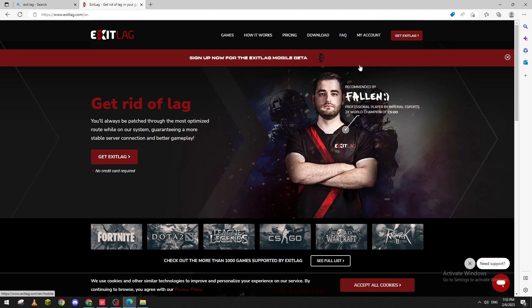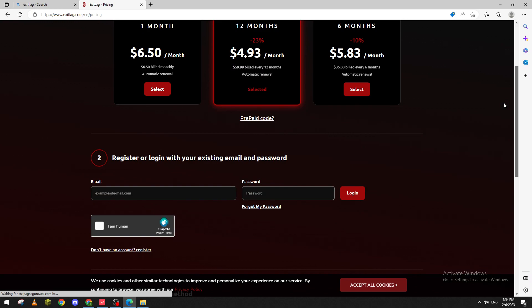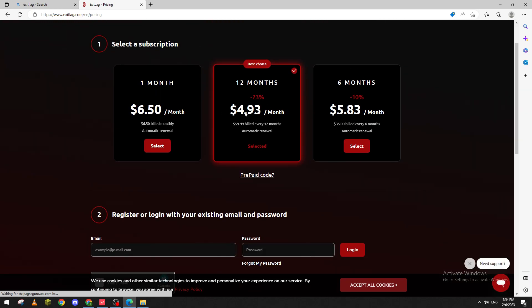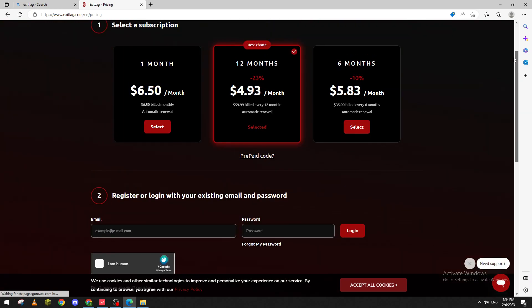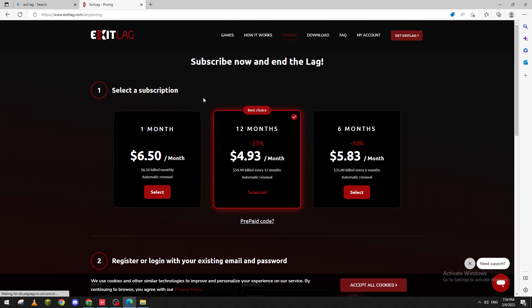If it works well, get the subscription, which is really decent — about five or six dollars per month, sometimes even four. After downloading, ExitLag will automatically give you the best servers and fix your internet routing.